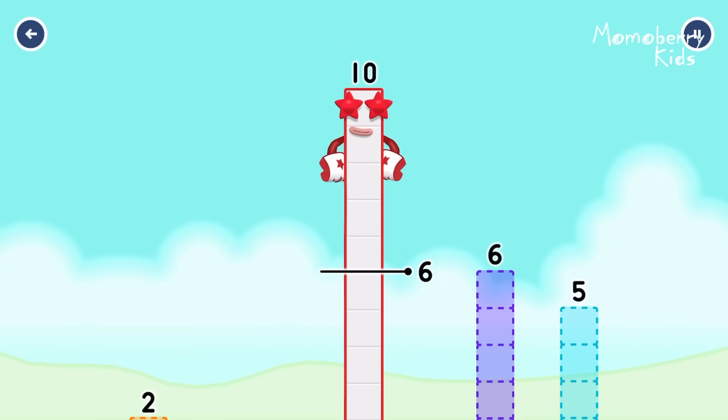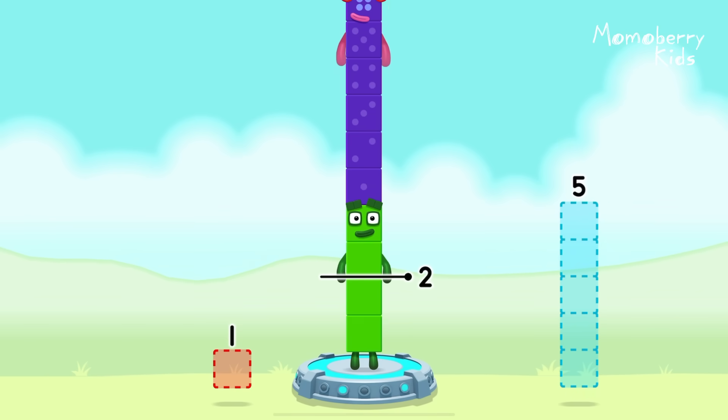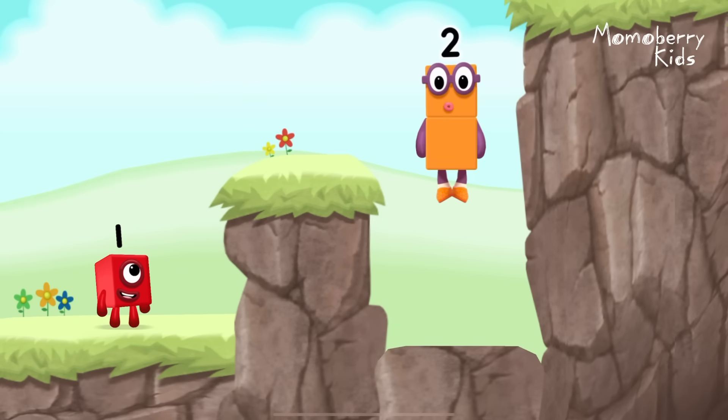Take number blocks away from ten to leave two. Six. That's right. Ten minus six minus two equals two. Two. Good job.